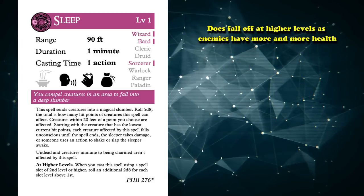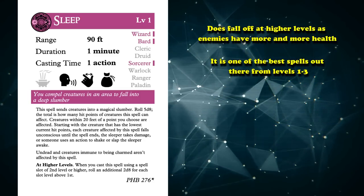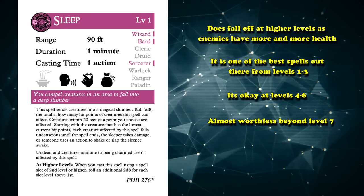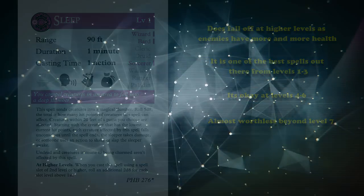Sleep is just generally a really useful spell for its ability to completely shut down multiple low health enemies, or non-lethally deal with someone you've managed to whittle down. But this spell does fall off a cliff at higher levels as enemies have more and more health — it's one of the best spells for levels 1-3, okay at levels 4-6, and becomes almost worthless beyond level 7, which is why it only takes the number 10 spot on this list.